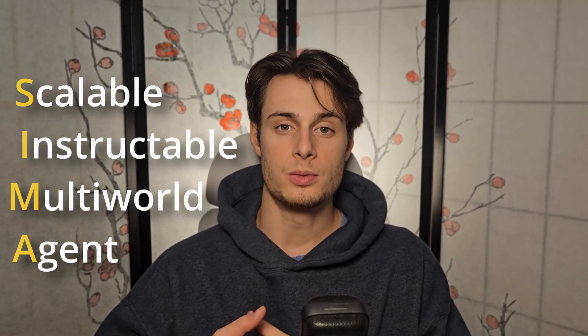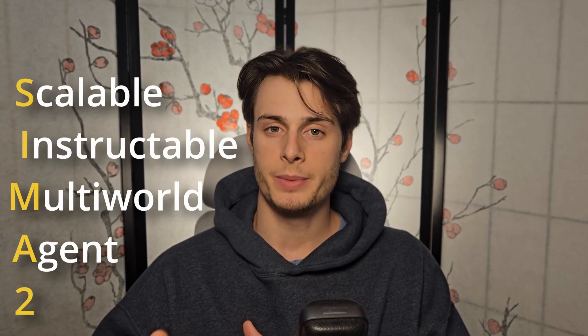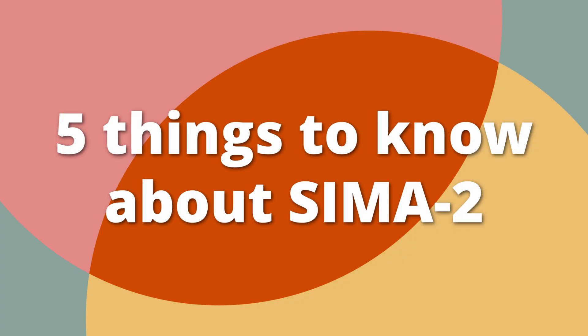Last year, Google announced CIMA, the Scalable Instructable Multi-World Agent. It was a general agent that could interact in virtual worlds and respond to instruction. Google has now released CIMA 2, and it's a big upgrade, mostly because it uses a version of Gemini as the base model. Here are the five things you need to know about CIMA 2.